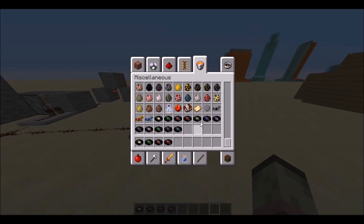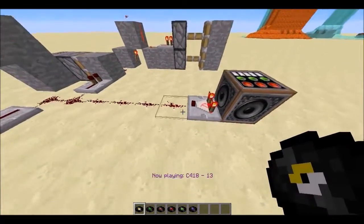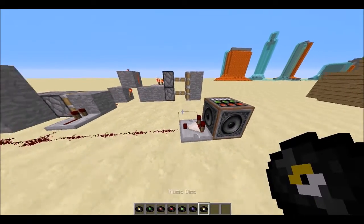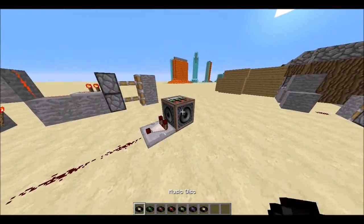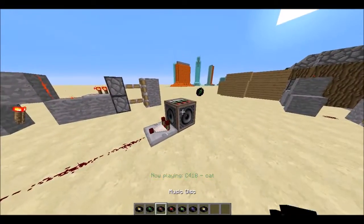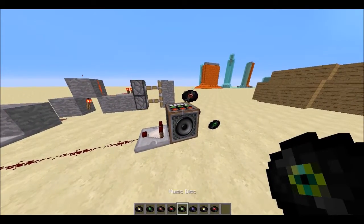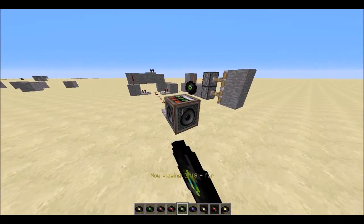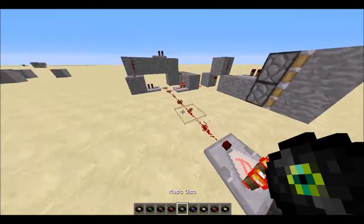It sends out a redstone signal every time you put a disc into a jukebox. I'll grab the first five to demonstrate and the sixth one just to show you. Anytime you put a disc in a jukebox it sends out a redstone signal — for the first disc it's only one tick, second disc two ticks, third disc three ticks, fourth disc four ticks, fifth disc five ticks. This is the one I chose to open up my entrance — take it out: closed; put it in: open.